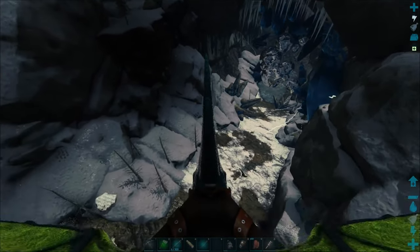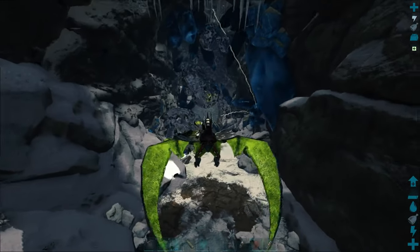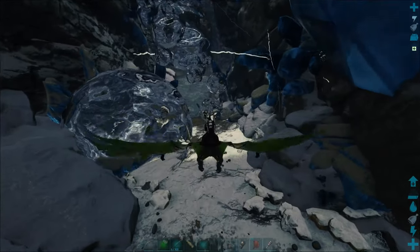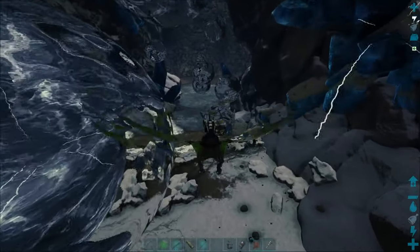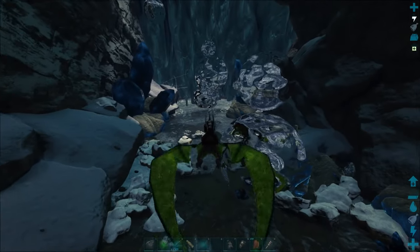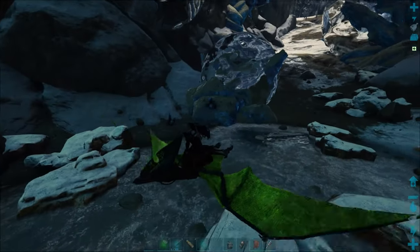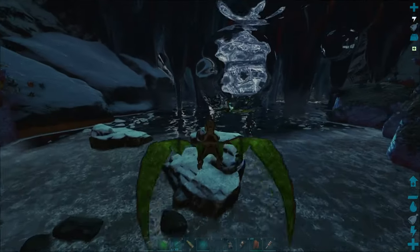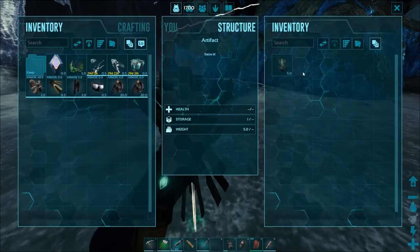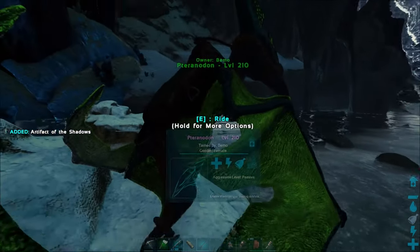This one should be in here right along the floor at the bottom. If you didn't know, the crystals around here give you element shards, so it's definitely worth the trip not just for the artifact but for resources. You can kind of see it in the middle — we're heading right for it, it's kind of in the water. The carno went up that way so we'll land here. There we go — Artifact of the Shadows, two down, five to go.